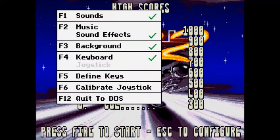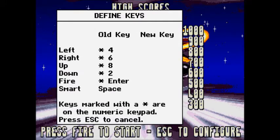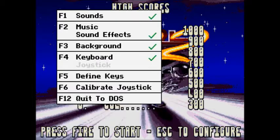Let's get this configured right. I can find out what the keys are. Let's change this to A — left, right, up, down. There we go, it's back to normal.